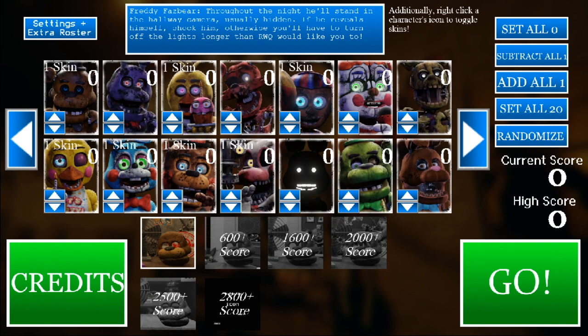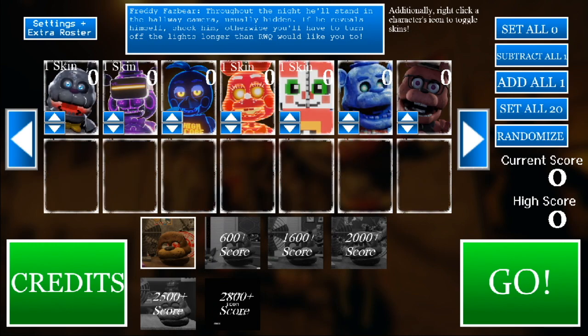So we have 1, 2, 3, 4, 5, 6, 7 — which means that this is 14. And then we have another set of 7 right here. So it's 21 animatronics. So this would be 20.